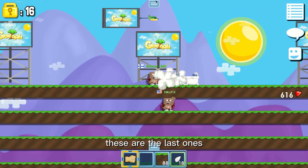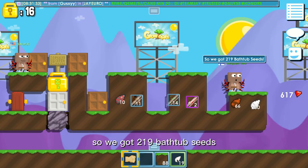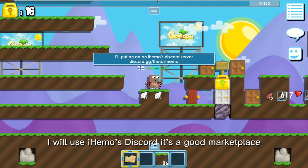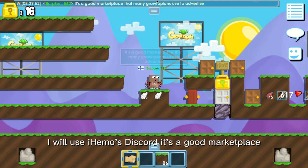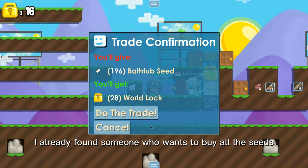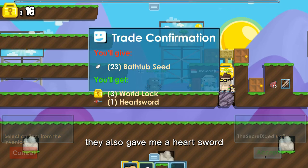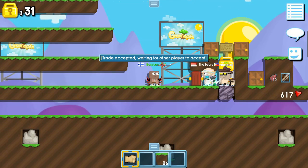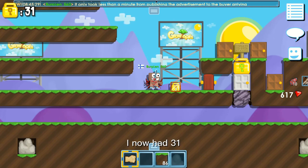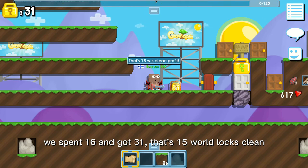These are the last ones and we are done. Finally! We got 219 bathtub seeds. Let's try to sell the seeds 7 for 1. I'll use iHimo's Discord — it's a good marketplace. I already found someone who wants to buy all the seeds and it only took like a minute. They also gave me a hard sword. I now had 31 world locks. We spent 16 and got 31 — that's 15 world locks clean profit.